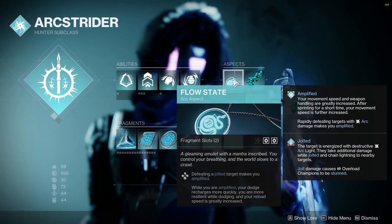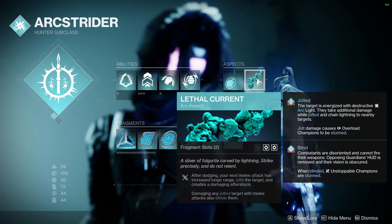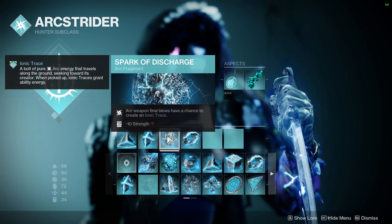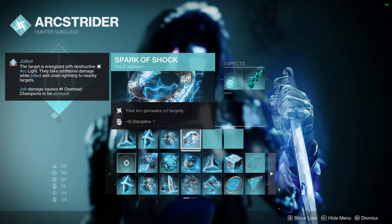For Aspects, we want Flow State and Lethal Current. For Fragments, we have Spark of Resistance, Spark of Ions, Spark of Discharge, and Spark of Shock.